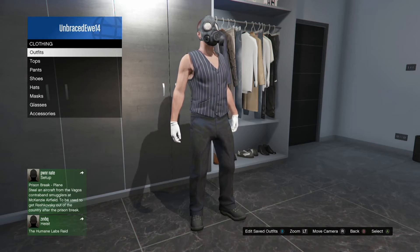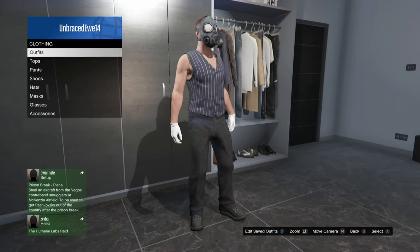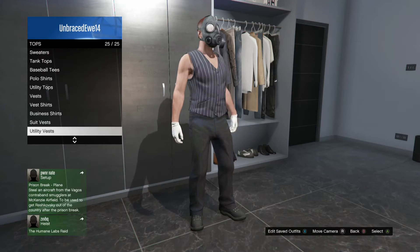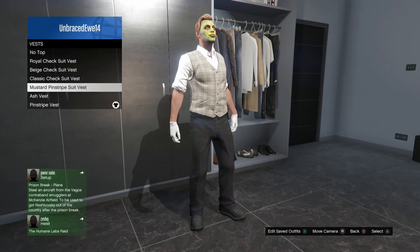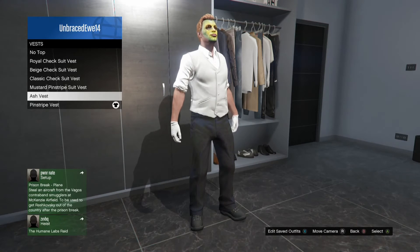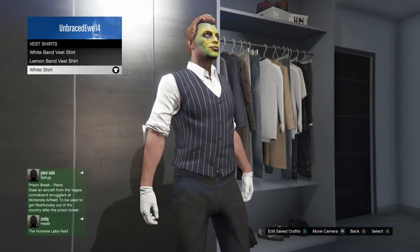Today we are showing you how to get 100% fully invisible arms. First, you want to come over to your clothing store or your local apartment. Go to tops, vests, and equip any vest that has long sleeves. If it doesn't have long sleeves, just go to vest shirts and equip a long sleeve.